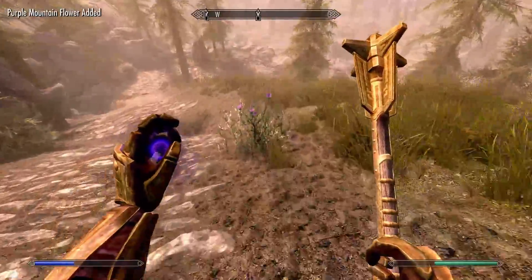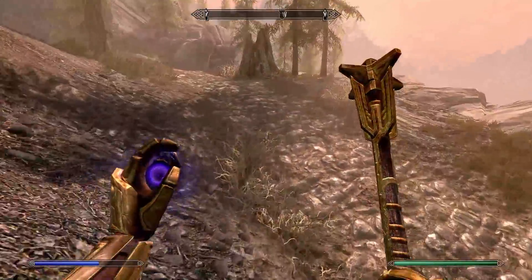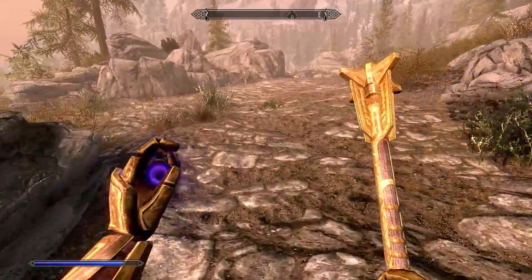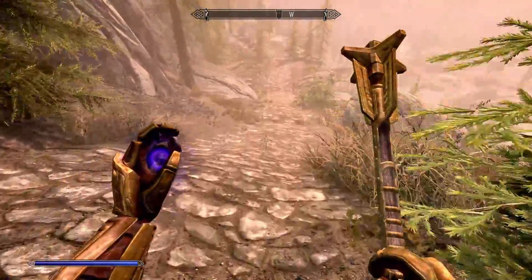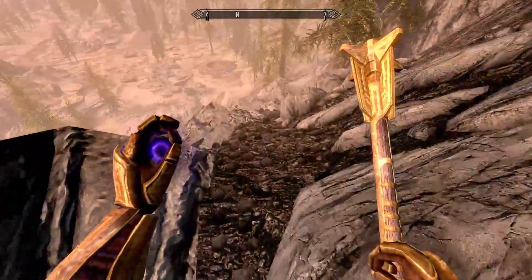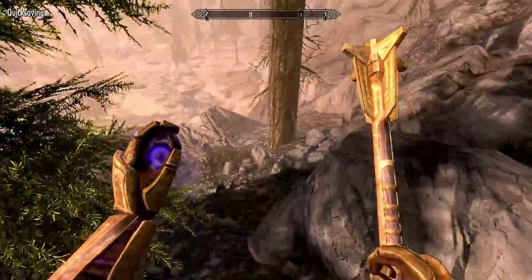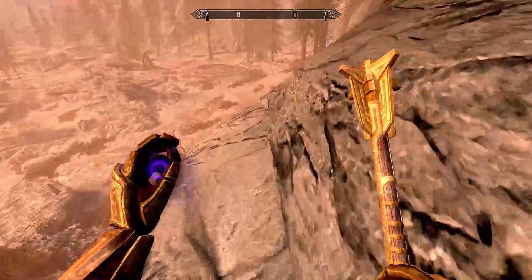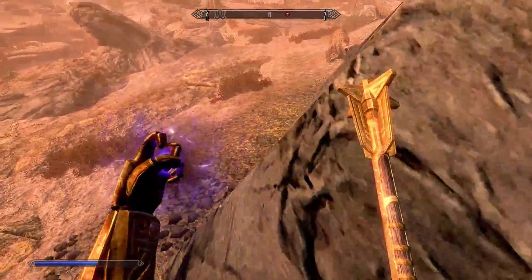Heading north toward Kyne's Grove. On the way we'll pick lots of Dragon's Tongue — it's on the route so it won't slow down the walkthrough. Some Imperials come by. Then I spot a bear down the slope — looks like a giant turd from far away.